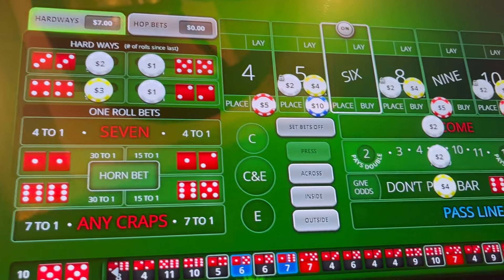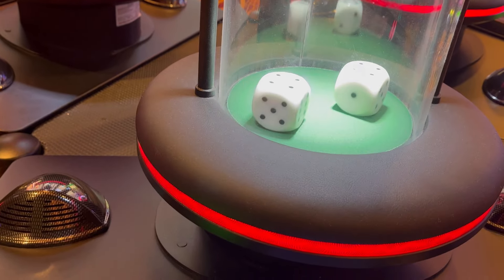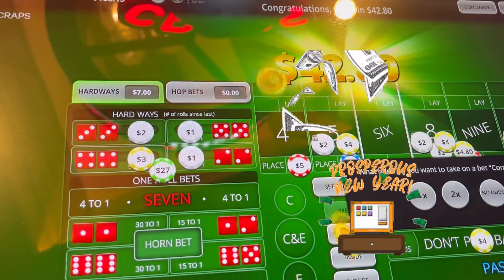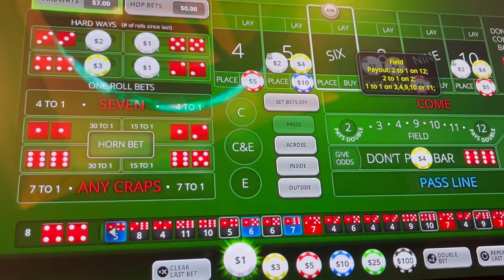Let's make it 68 as we'll go back on the field. Hard eight, hard eight — the hard eight pays us 27 dollars. So we'll call that. We're up to 104.